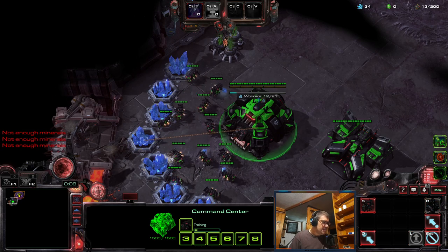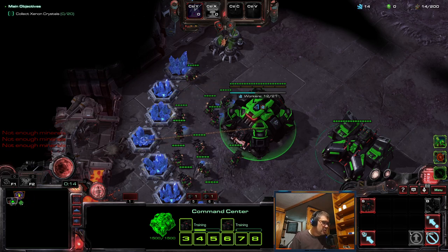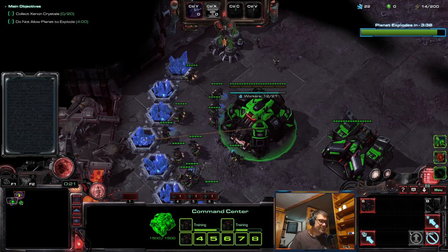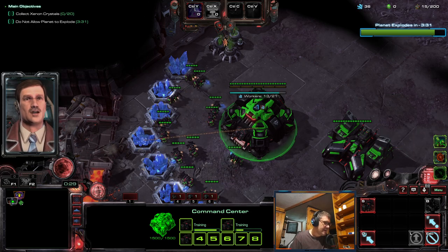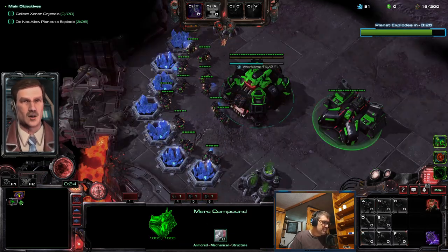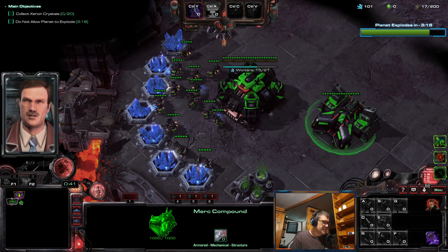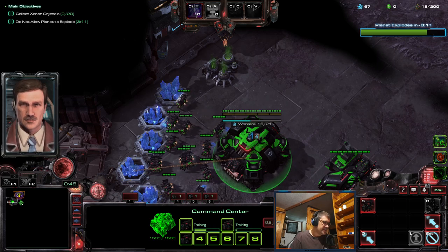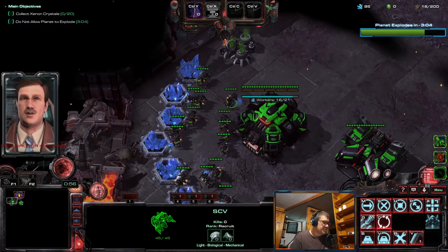Hi guys, here we go. I'm playing as Tosh and we have a mutation - Out of Order - with micro transaction, time warp, and darkness. Tosh is actually cheap to micro; in co-op every heroic commander costs ten minerals one gas, but Tosh only costs one mineral. That's pretty cute, and I can also go nukes.